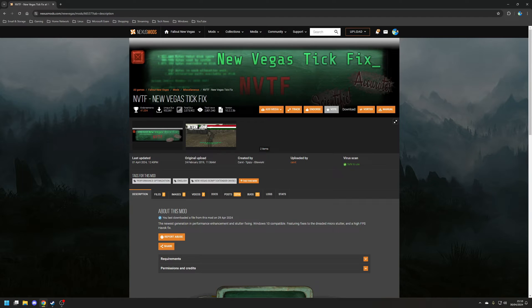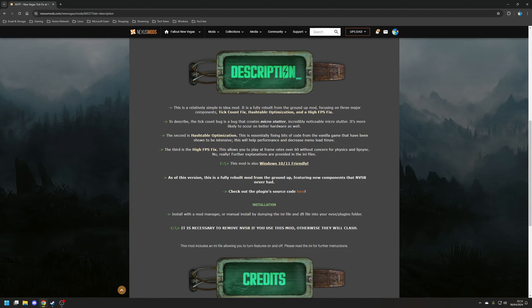The New Vegas TickFix, or NVTF mod, fixes the micro stutter that can occur when playing the game and also allows you to unlock the framerate from the default of 60 fps without breaking the physics or lip sync of NPCs. This mod only has a hard requirement of the New Vegas Script Extender; otherwise install it as you normally would using Vortex.